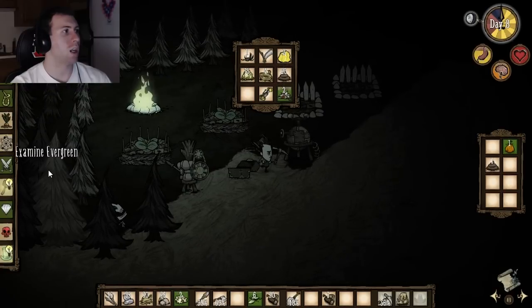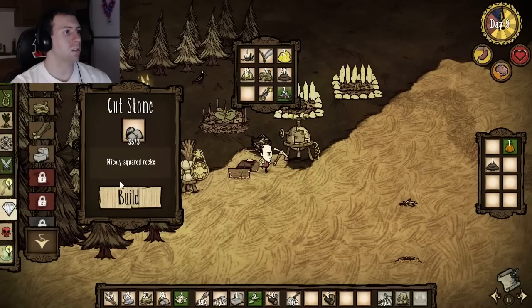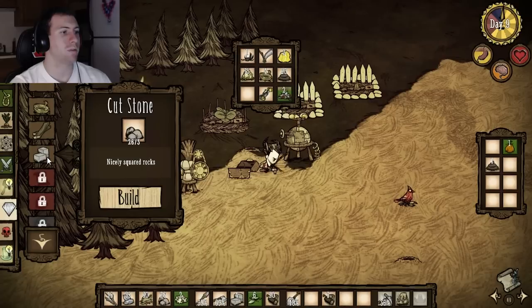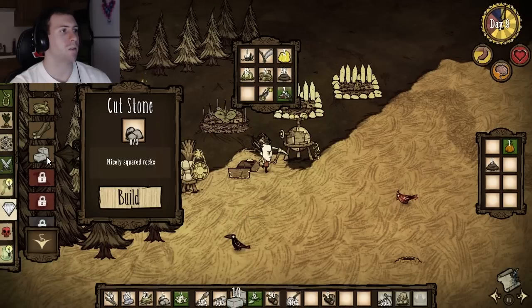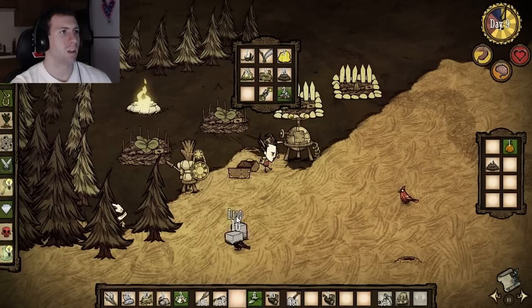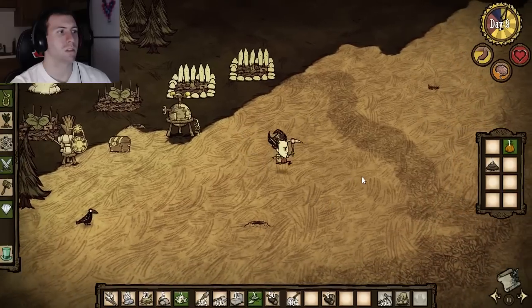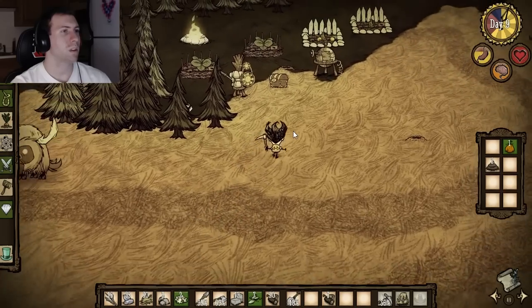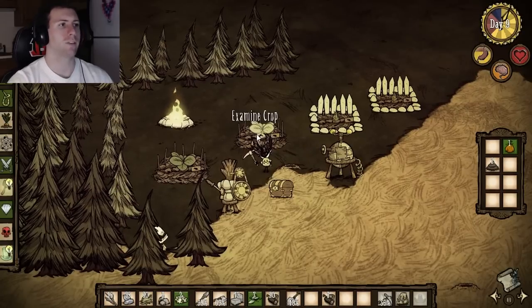I'm going to rock you like a hurricane. Refine. Cut stone. Cut stone. Three? That's expensive! We're going to keep eight stone just in case we need it for something. I'm going, birdie! What else do we need? We're all right on wood. We got tons of trees around here. We got food growing.